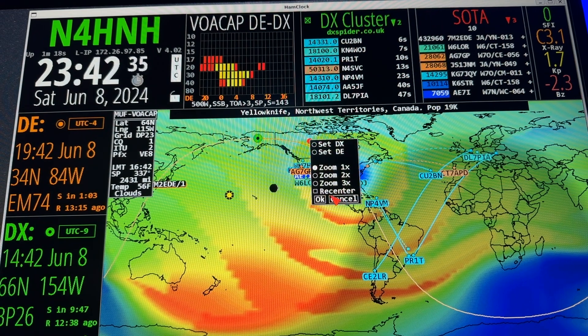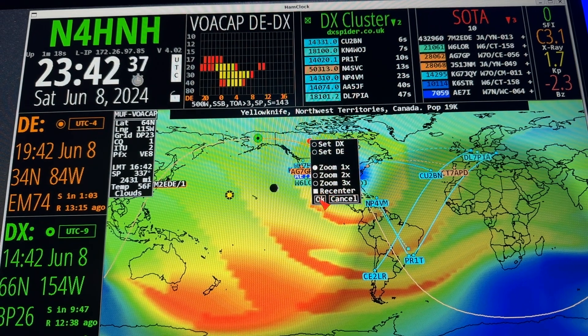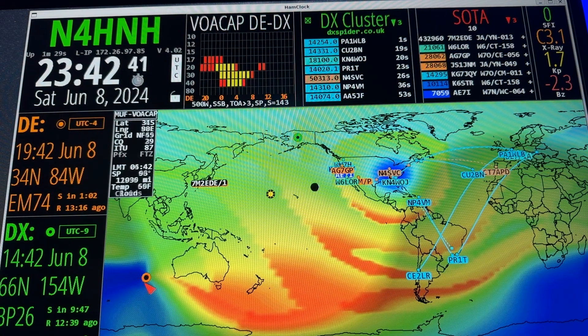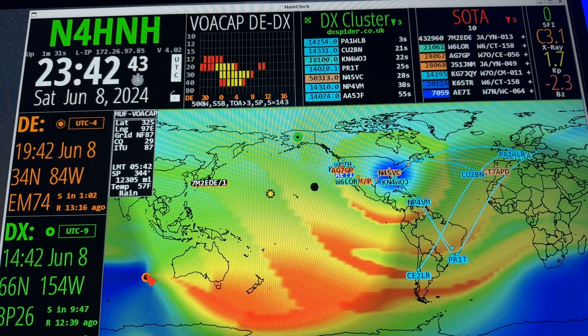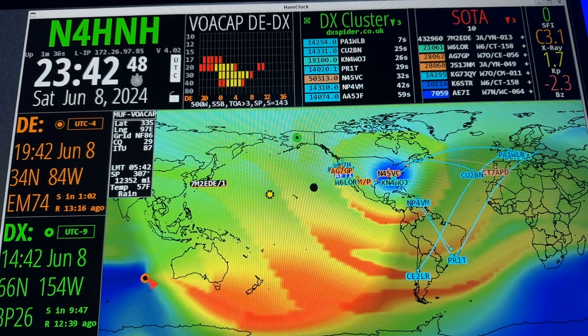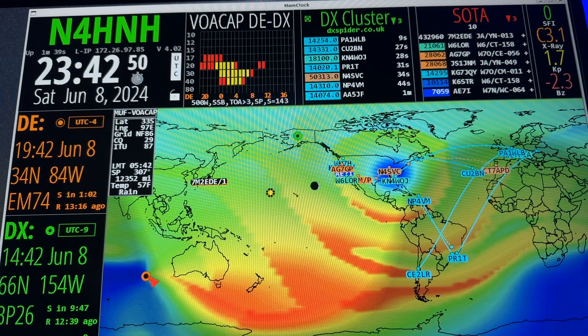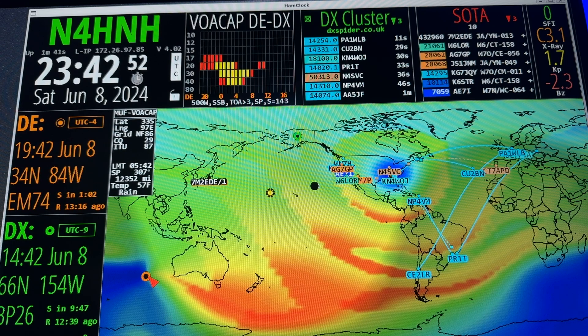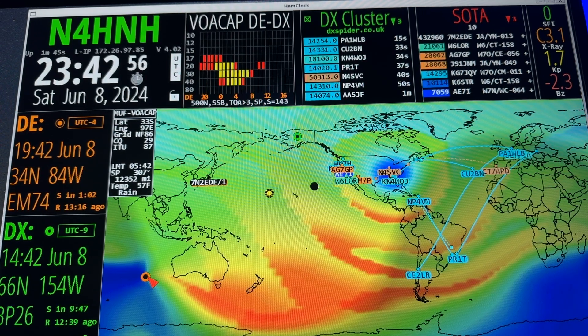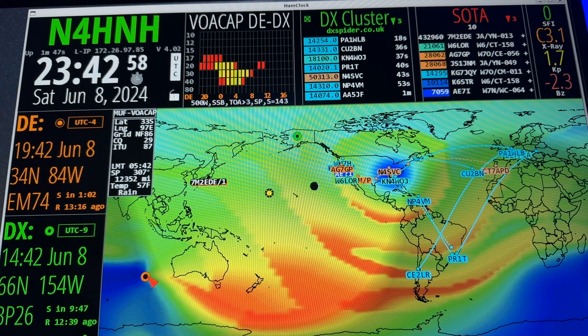If I just click somewhere without pressing Control, it's going to give me the set DX, zoom, recenter, and all that. I'm still not seeing my dot that represents the antipode around the world, so I'll click recenter. And there it is — that's halfway around the world right there, that little orange circle with a black dot in the middle. A beta tester told me there was a ghost Shift — my version thought Shift was being pressed in the old version — but now it's Control, not Shift. Everything seems to be working.